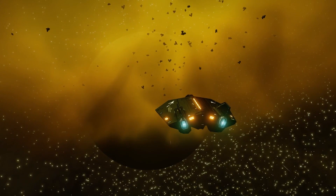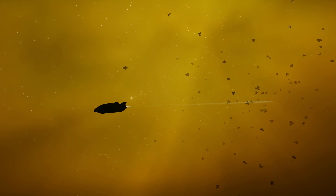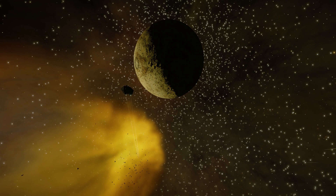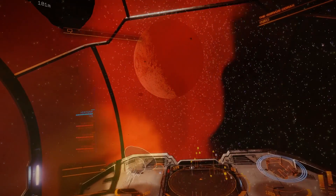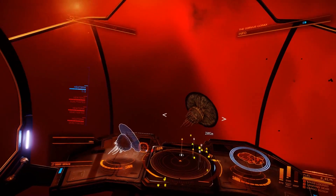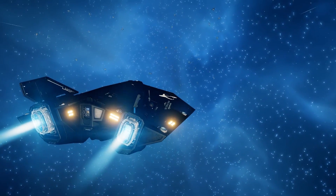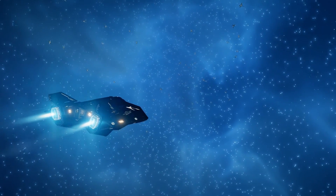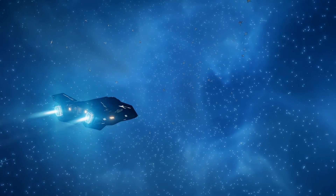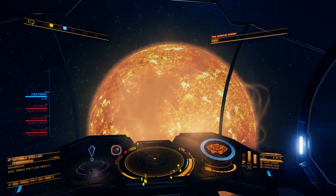Hi guys and girls, I'm ObsidianAnt, and welcome to my exploration tutorial for Elite Dangerous. Elite features a vast galaxy, over 400 billion star systems, trillions of planets, and many unknown phenomena. It makes sense then that the game offers a variety of tools to help discover these things, and two of these tools are the Full Spectrum System Scanner, also known as the FSS, which allows us to discover things from a distance. The other is the Detailed Surface Scanner, which allows us to map the surfaces of stellar bodies. In this video, I'm going to walk you through how to use these two tools.